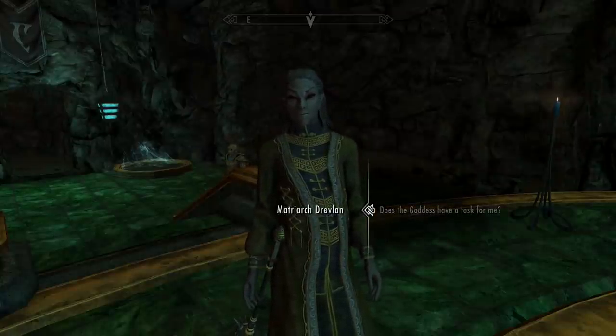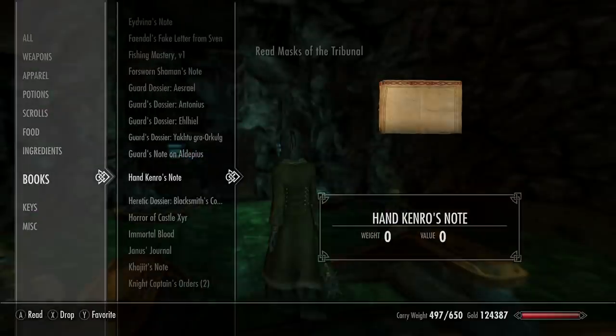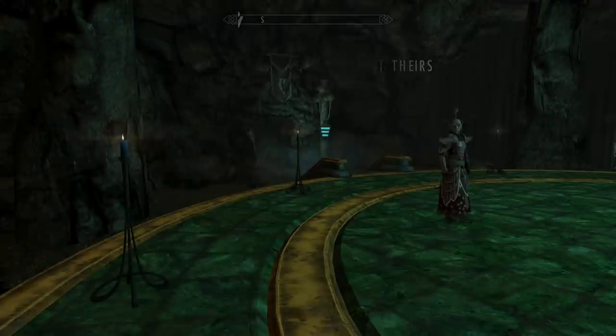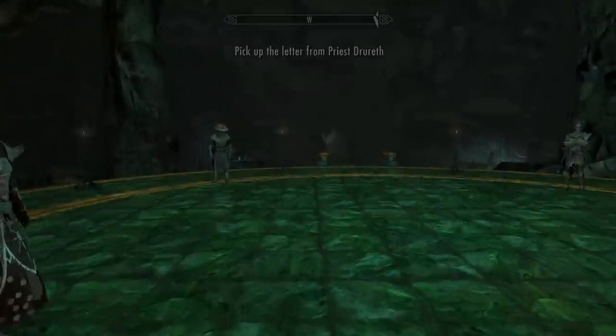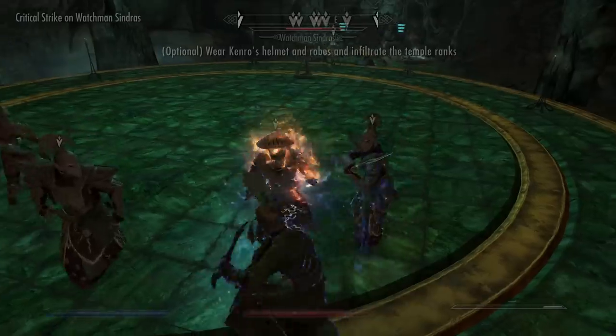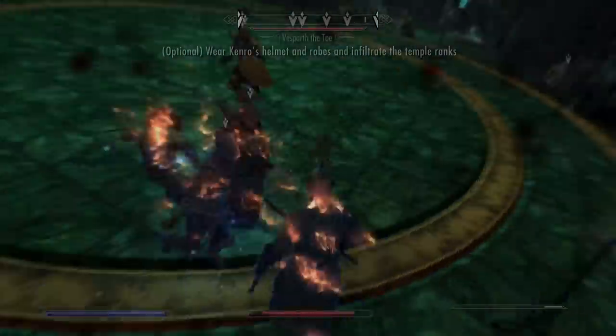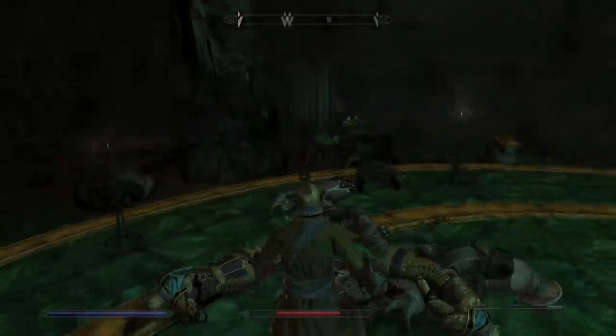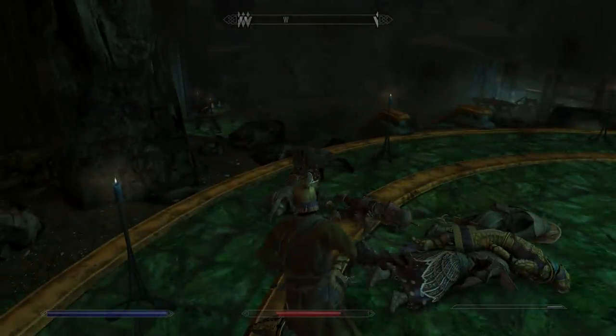Once you complete all the missions for the Matriarch, you can ask the followers to join you. Now, the other option is you could have just killed absolutely everyone, and then you'll lose the ability to have them as followers. There are actually four of these followers as far as I know. Vasya the Toe is one of them that you can actually make a steward for one of your houses. So don't do what I did and kill them all — try and infiltrate the temple, follow the steps, complete the missions, and then you've got your choice.